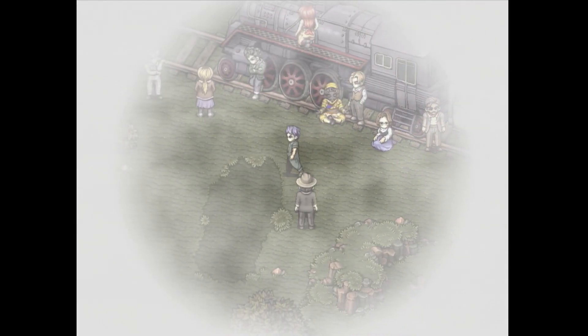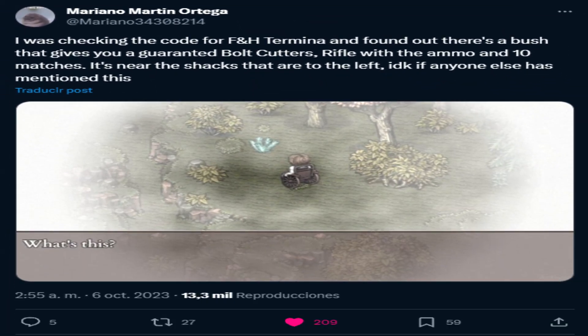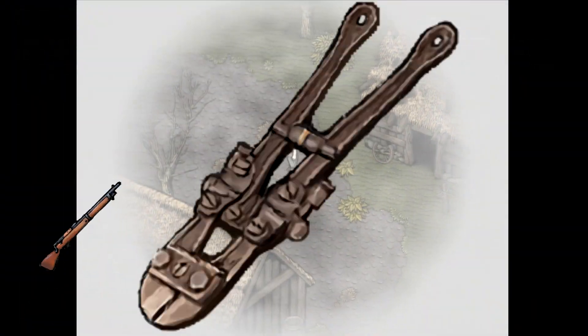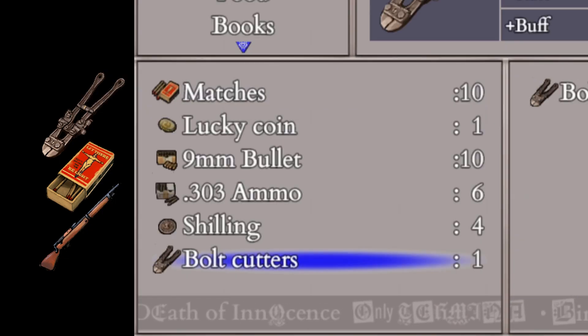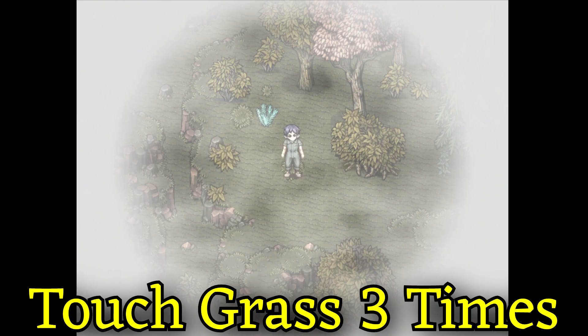A few days ago, a user called Mariano Martin Ortega found a spot in the game that is technically a dev spot in a way. It grants you a rifle, bolt cutters, and some matches. The rifle comes with six rounds of ammo, it gives you 10 matches, and it gives you the bolt cutters. This has been in the game for a long time and no one had really found it until now.